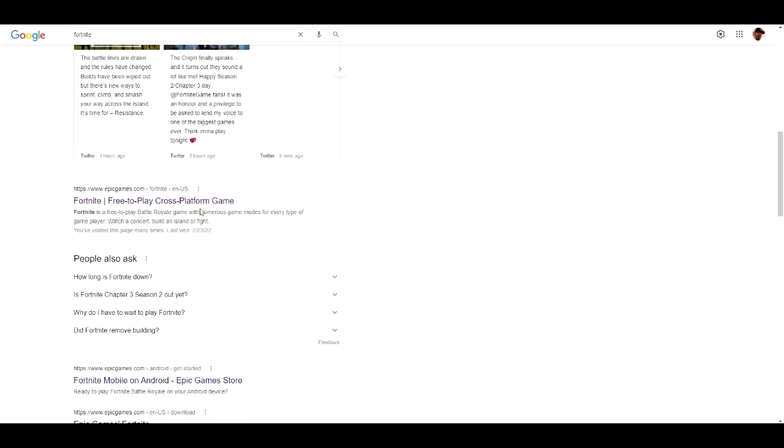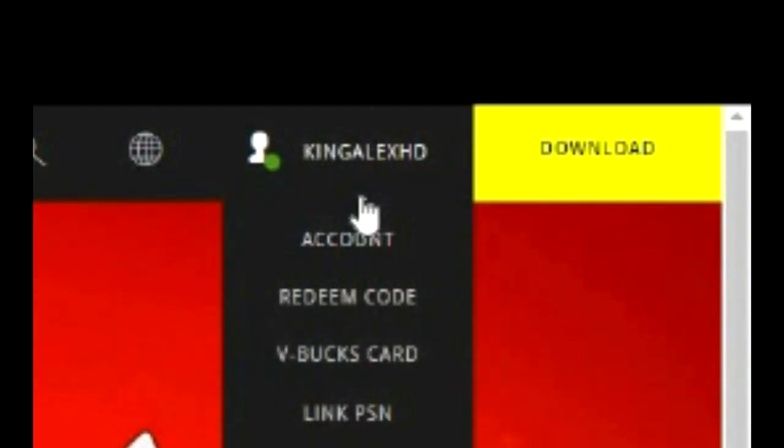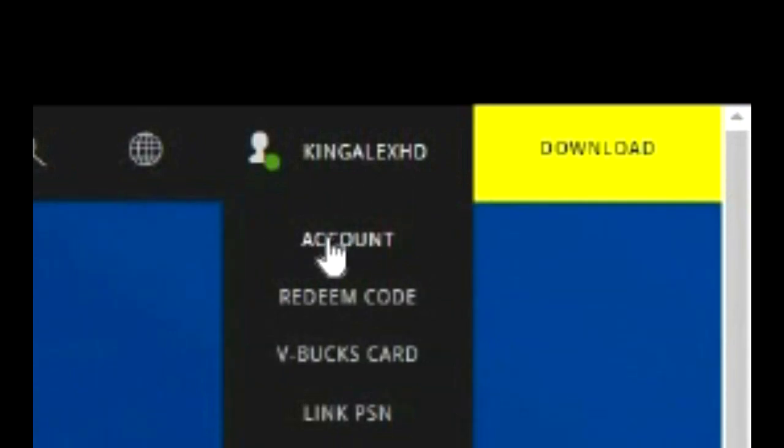Fortnite is a free-to-play cross-platform game. Click on that and this should pop up. You're going to come over here and sign in to your account. I recommend you sign in through your Nintendo Switch, Xbox, PlayStation, PC — whichever console you use. Go ahead and sign in, and then once you're signed in, click on Account.